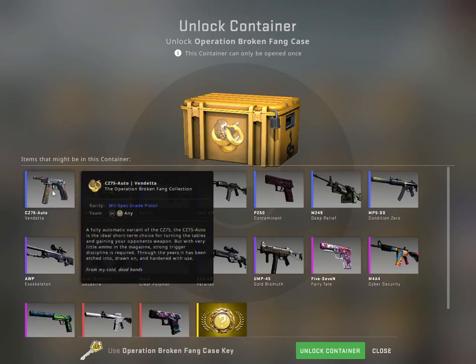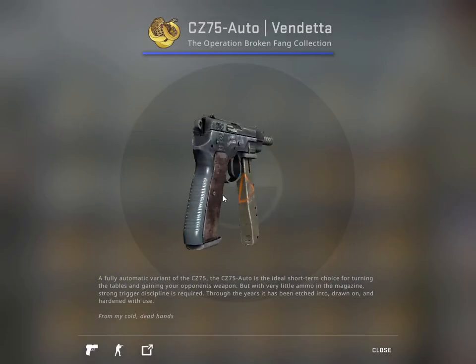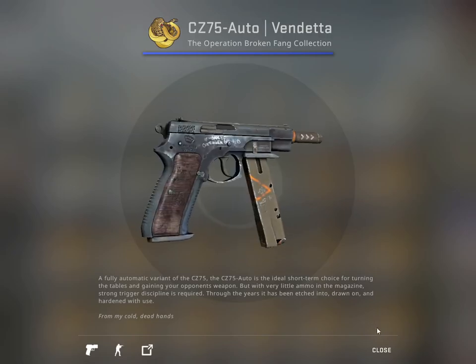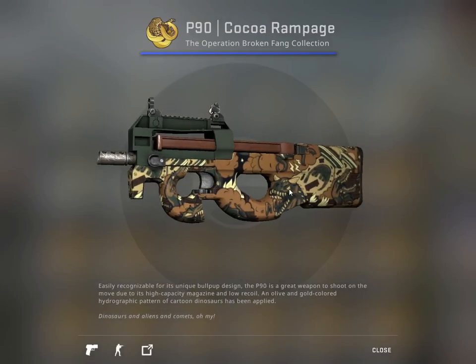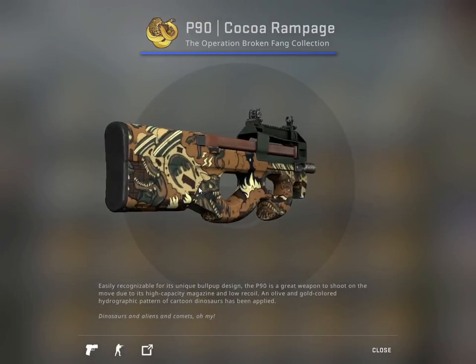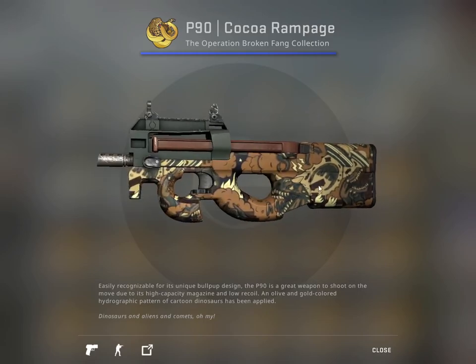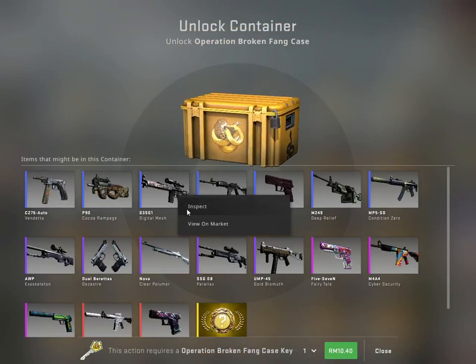Let's go through the skins first. Vendetta — this one looks kind of nice. It has a very rustic, battlefield look, but it's blue. And this one is Coco Rampage — not really a favorite, but I noticed there's some reptilian designs on it and it has a bit of a camo look.